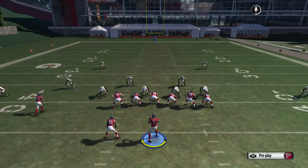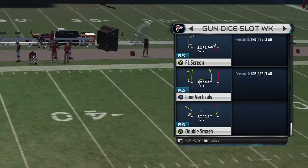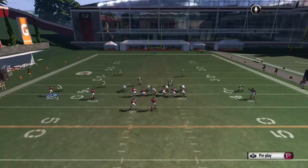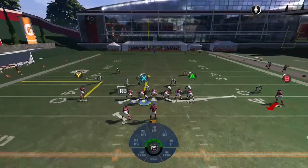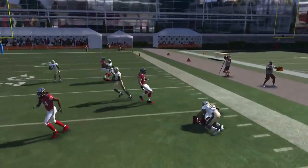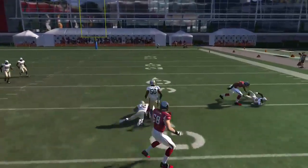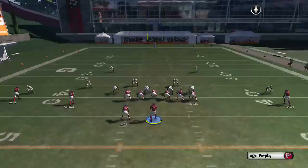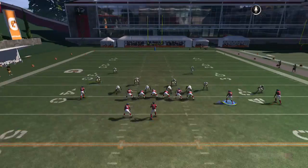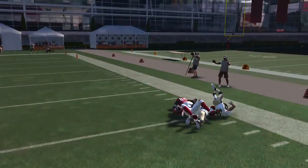Next thing we're going to do is show you another screen and how to make it work. This is going to be very similar to the last one — but not all screens are run the same exact way. This one we're going to take the X and put him on a curl and motion him to the right. That's going to give you enough room to catch this and get up field with the B. If you do this curl, it keeps that strong safety number 32 in his place — everybody backs off and now you've got a lot more room to have some open field running.